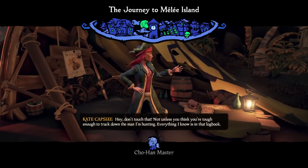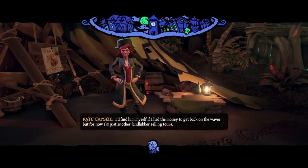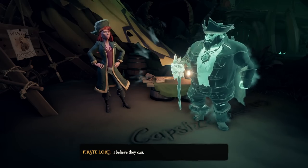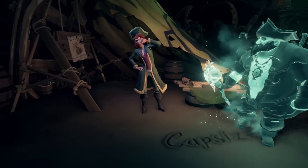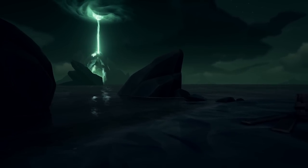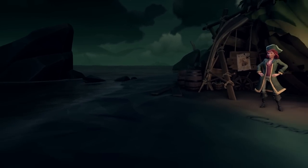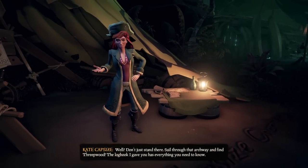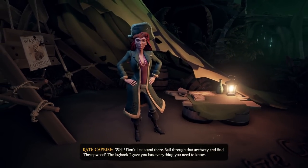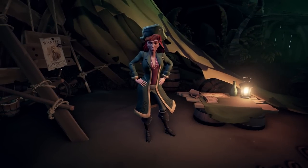Once you start the tall tale there will be some dialogue and eventually the Pirate Lord will open the portal. That portal we are going to use to get to the famous island, Melee Island, which is where our tall tale is. Typical to other tall tales, we'll sail through the portal and it'll take us to this land. Eventually Kate is going to yell at you to get the heck out of there and that is your cue to head to your ship and set sail.